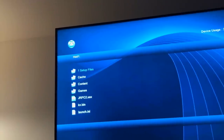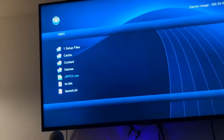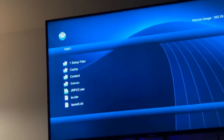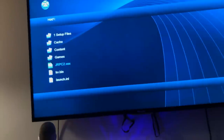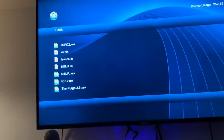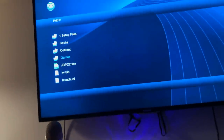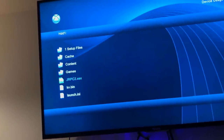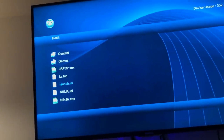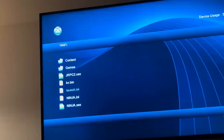One setup files has all your apps and stuff in there. The first thing I'm gonna explain to you guys is what's actually on the root of the hard drive. You have jrpc2, kv.bin, launch.ini, ninja.ini, ninja.xex — you got a bunch of stuff. All these .xex files that are green right here, all those are plugins. And your launch.ini is actually what loads your plugins.